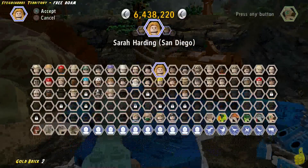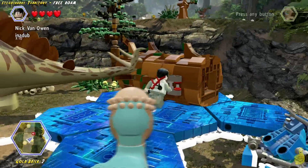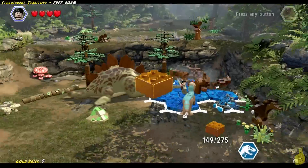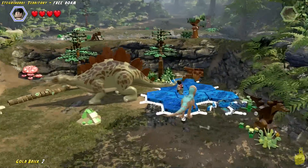You might have noticed this Stegosaurus is actually trapped over here — his tail is stuck. We're going to pull out a character with a crowbar ability and step right up. We're going to free this guy because we like the Stegos. Stego is one of our favorite Dinobots, you know what I'm saying?